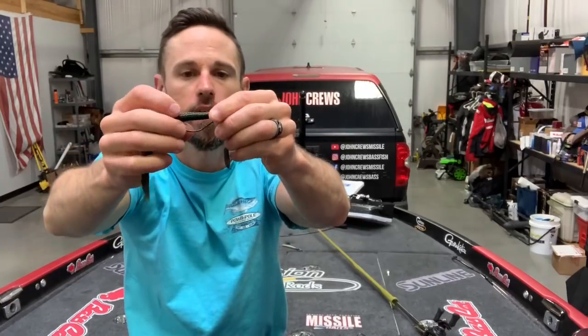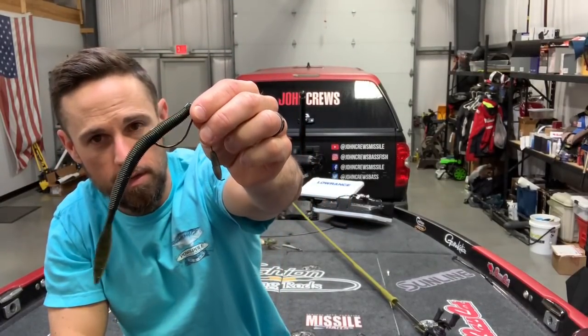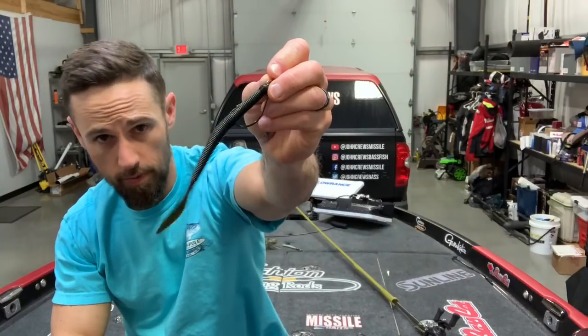I was fishing a little deeper with this particular rig. I used a 3-0 EWG hook, and then a variety of colors. Green pumpkin is always good. If the water's a little stained or murky, that super bug — black and blue, green pumpkin blue — is a great color.